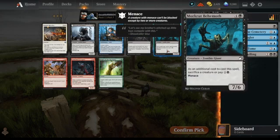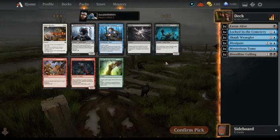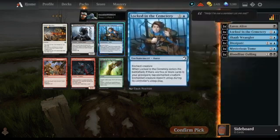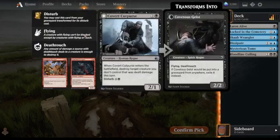We could go for the Morkrut Behemoth as a finisher, but there's another Locked in the Cemetery. Then there's Covetous Cutpurse — I don't think I've seen this before. He destroys something that was dealt damage, which works well when you've got a lot of small flyers. And you can disturb it to make a deathtouch creature, which is really good. It's slightly more exciting than another Locked in the Cemetery because it can beat face and do control things, so I'm going to try this out.